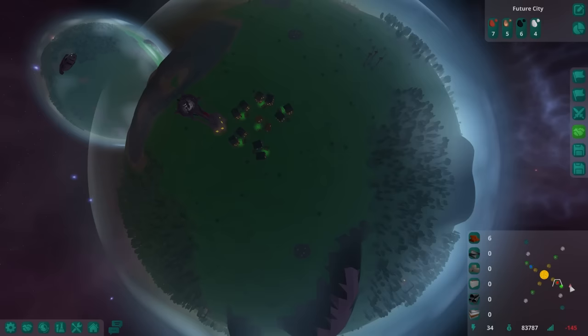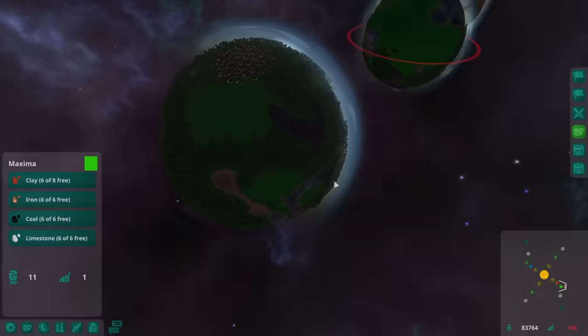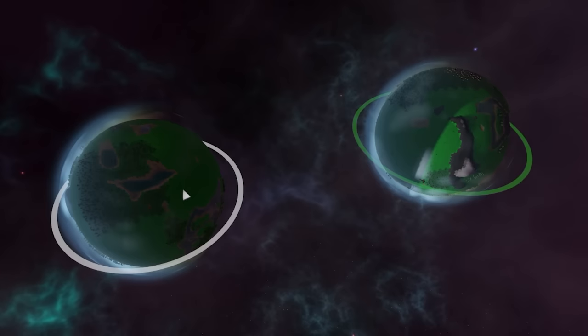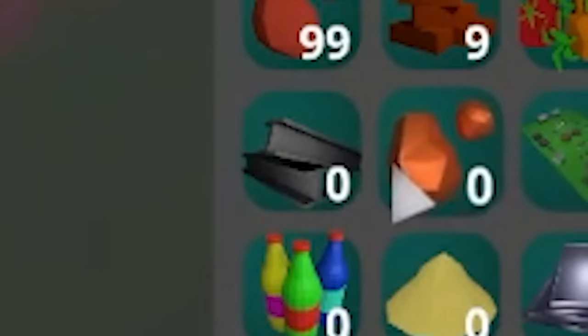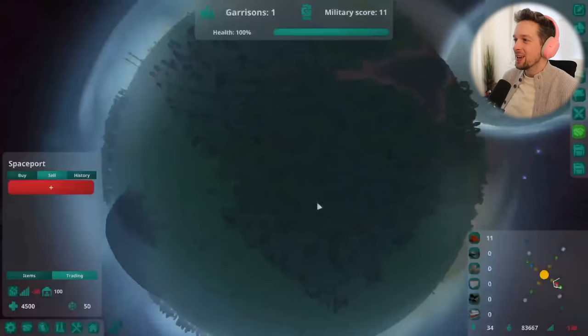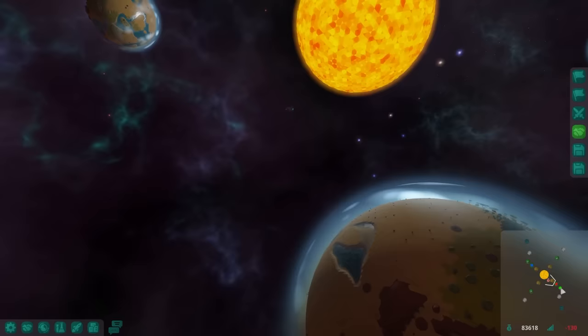I thought they were sending a bag of money from Earth to me - but it's a neutral trader heading to the green planet. Why do I have to have neighbors that are more successful than me? I'm going to build a bigger clay depository and a bigger tower. It's becoming like keeping up with the Joneses but in outer space. I'll buy steel - I need that to go to another planet. They drove right past me without even saying hello.